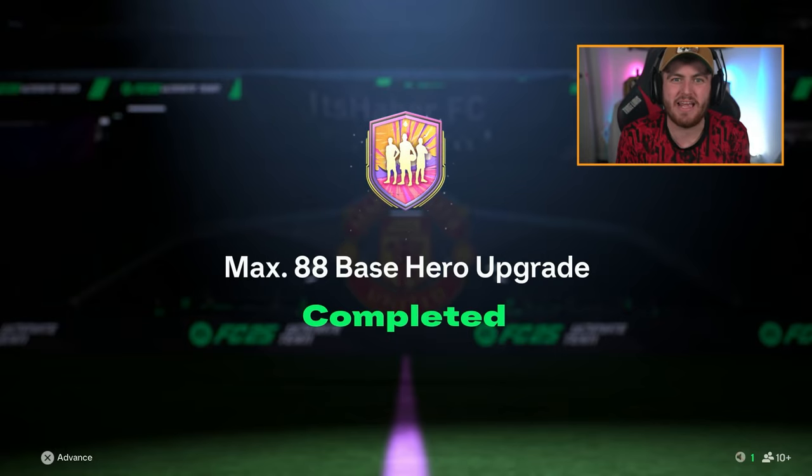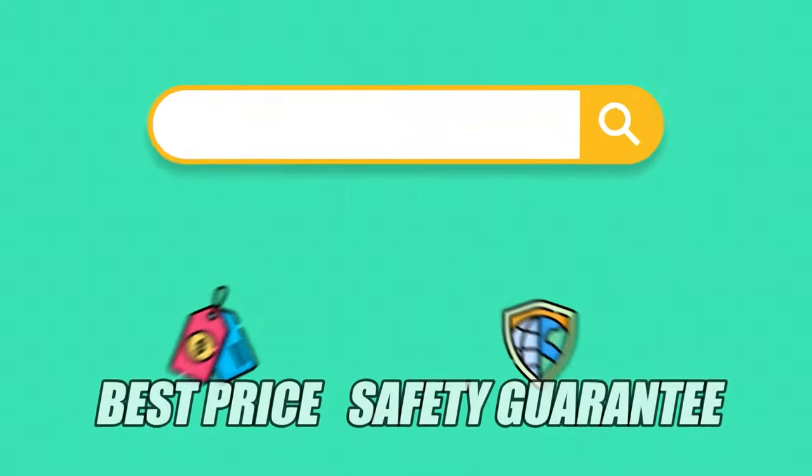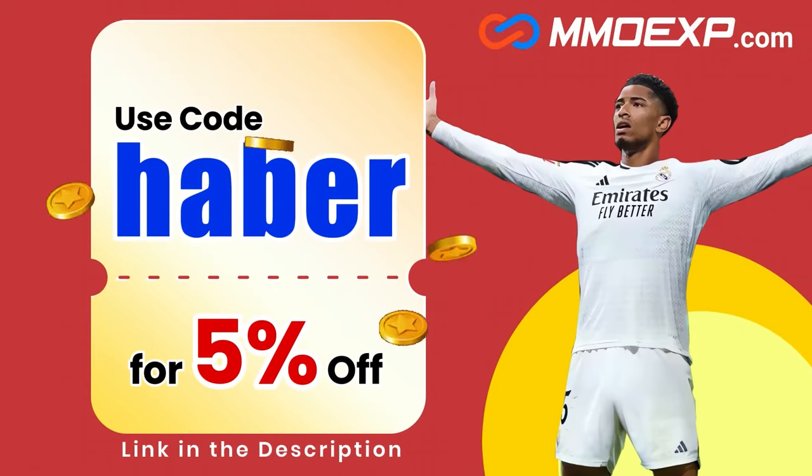EA dropped the max 88 base hero upgrade. Let's open up a bunch of these packs and see what we get. If you guys are looking for cheap, fast, and reliable Ultimate Team coins, check out MMOEXP.com — link in the description, save 5% using code HABER.